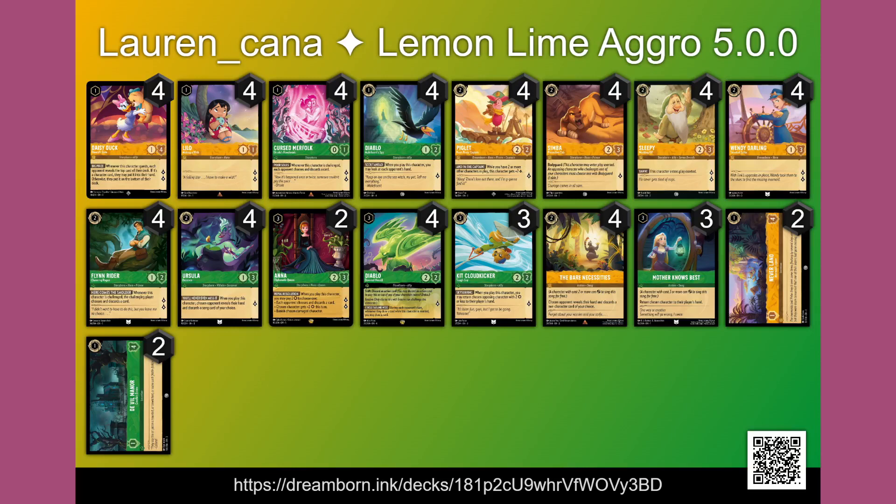The next list I have is what most people have suggested when I said I was going to build with Daisy — it's an Emerald Amber aggressive deck. The obvious reason to start here is because previously Emerald had the best aggressive characters with Cursed Merfolk and Flynn Rider. There is a little dissynergy between the discard characters and Daisy giving your opponents more cards, but the undeniable aggressive power of these 12 characters is hard to deny.